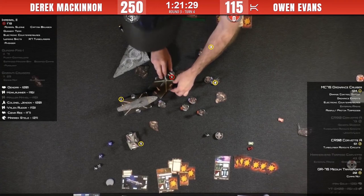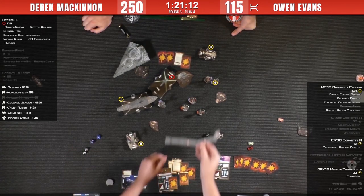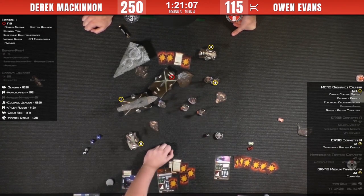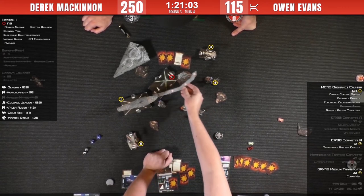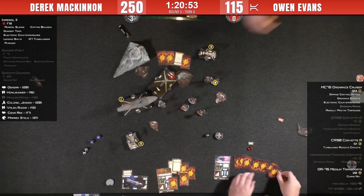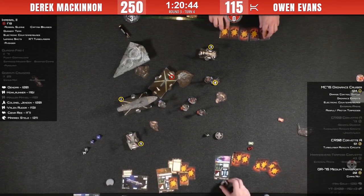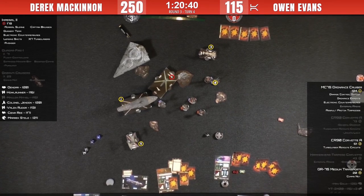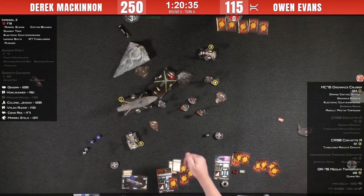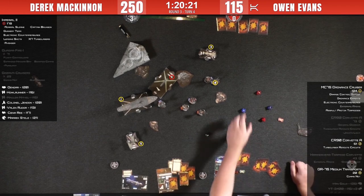Owen has Brunson too. Concentrate Fire with corvettes — add a blue die, then a TRC as well. That ends up with four damage. If Derek uses a brace here he'll have to throw it away. He uses ECM Contain — and he redirects. He did have some shields left. He's overlapping the station so Owen will score the contested outpost this turn. But as we said, next turn he kills Derek and gets to the station, getting those points back.